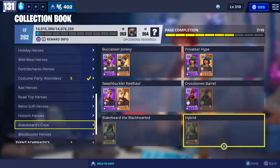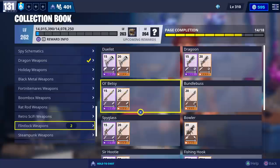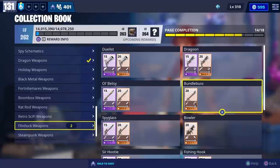So after 20 llamas we weren't able to get Blakebeard or Hybrid. We weren't able to get Swashbuckler Killhall, but I'm pretty sure she is in the Pirate Llama. When it comes to flintlock weapons, we weren't able to get Old Betsy, which I'm pretty sure is in the Pirate Llama. We also weren't able to get the Bundlebust or the Bowler, and I'm not sure if those are available, so let us know if you were able to get those.